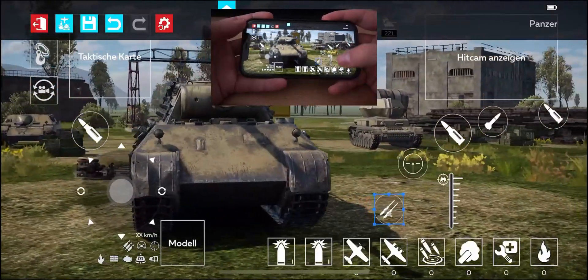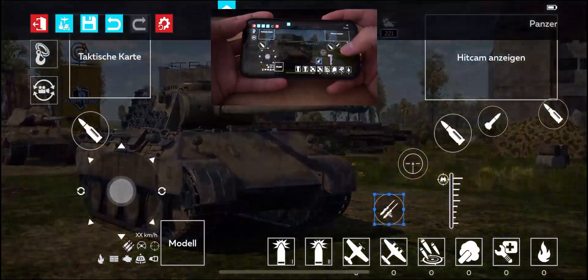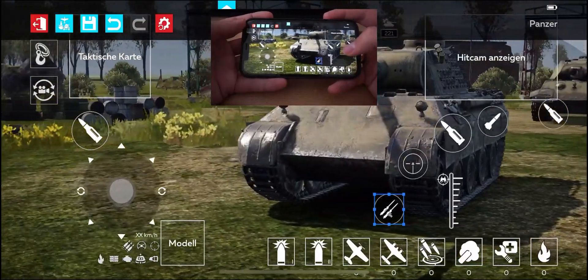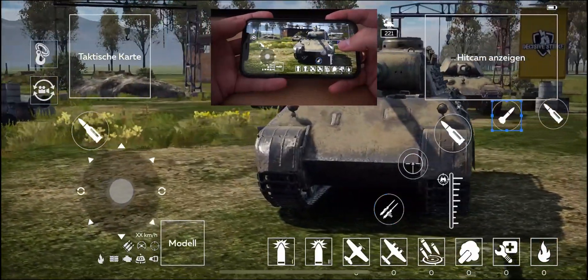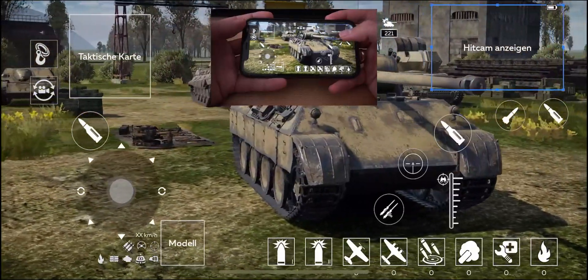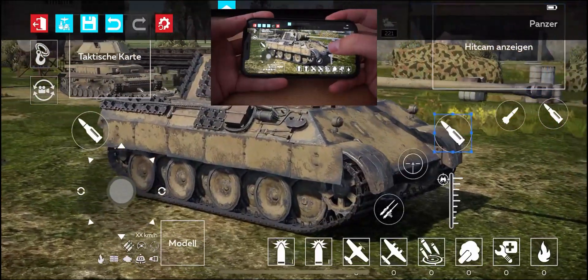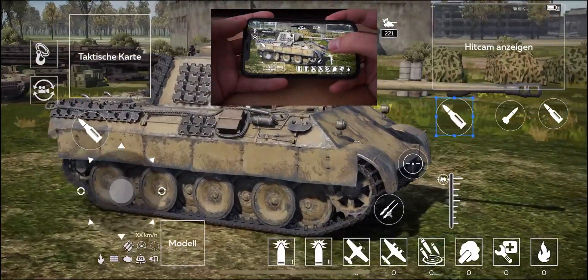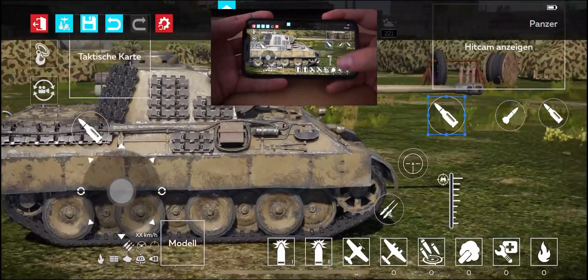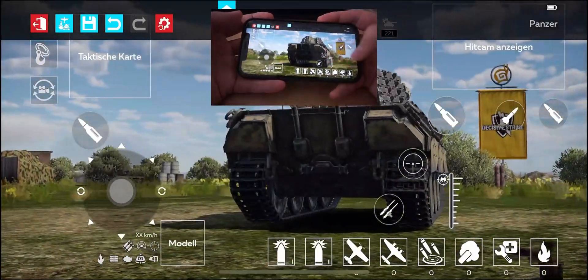Another thing is rockets — I haven't used rockets yet, but maybe I'll change the button if I get a tank with rockets. For now I'll put it here. You can also put your hit cam a bit more up here — it's not that important. And your shooting button also a bit more to the center, because as I said I have big hands and a long thumb, so when I steer I need some space.